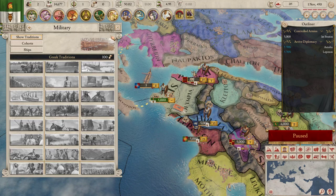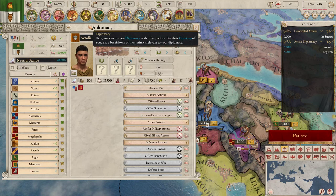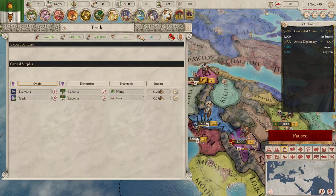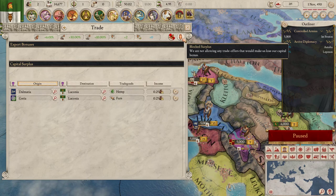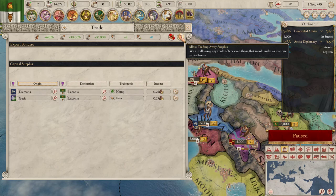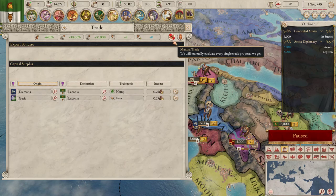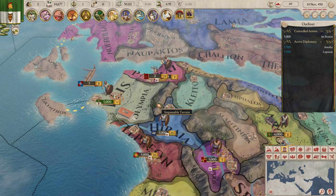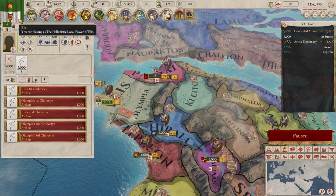And technology — military is all fine. Economy: they have not selected anything yet, which seems rather dumb. We are blocking surplus trade offers that would hurt us, but now we're allowing them. That's kind of convenient. We're quite small at the moment, so it shouldn't be too much of a problem.